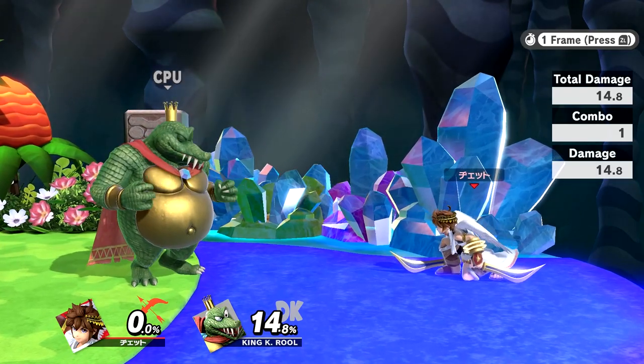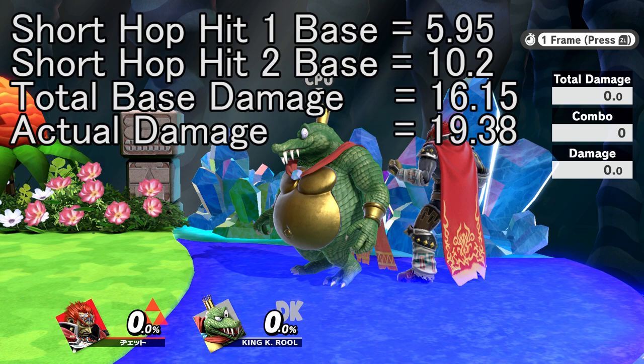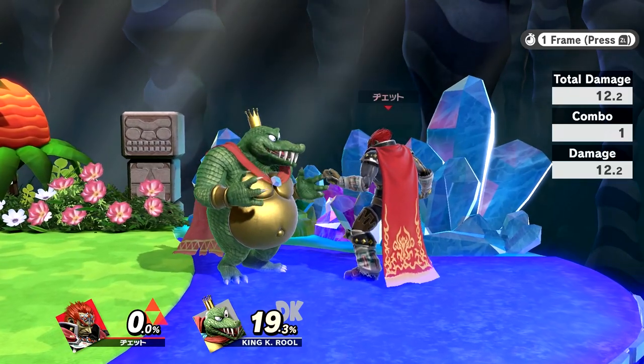Simple enough, but now it gets weird. K. Rool has the only heavy armor in the game that accumulates damage. If the combined damage of multiple hitboxes exceeds the threshold, the armor breaks — at least, in theory.